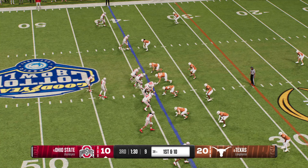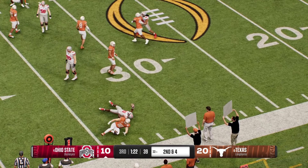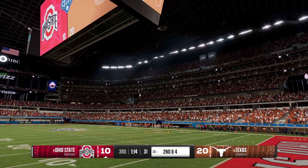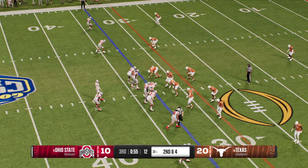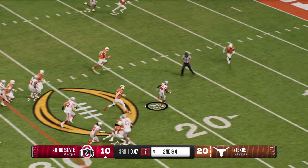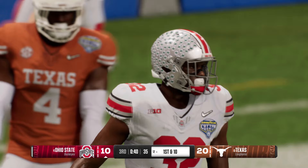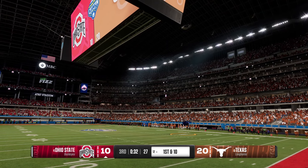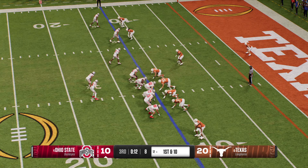First down play call — how aggressive will it be? Out of the shotgun he hands it off — they stop him after a six-yard gain, second and four. Sticking with the running game, finding space at the 20 — they bring him down but it's big chunky yardage. Big runs like this are demoralizing for a defense. It's one thing to give up big plays through the air, but when teams can run the ball and pick up yards like this, it really affects the team's mental psyche and their confidence. You'll start to see some missed tackles following a play like this.